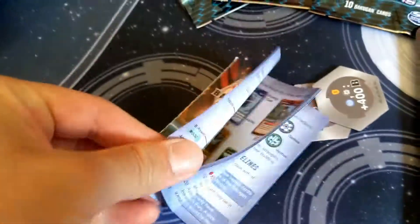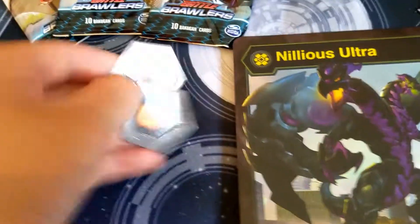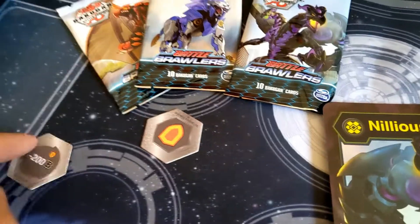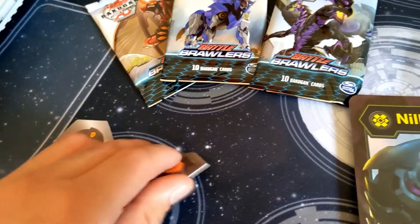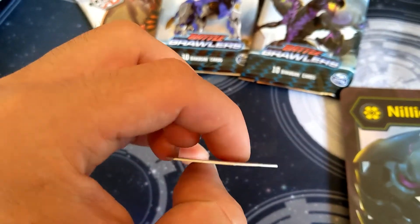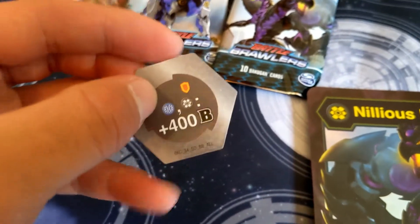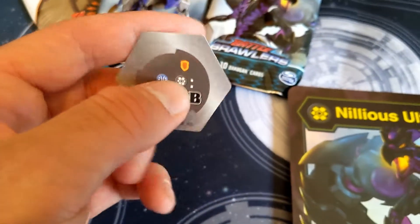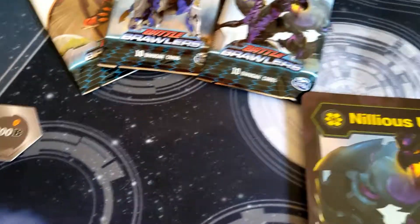It came with another quick rulebook on how to play the game. And there are two core cards. This one came a little bit bent - I guarantee I did not do that, because the other one came out really fine - but it's just the minus 200 shield. This one came out pretty fine; it's the plus 400 but only for darkest aquas.